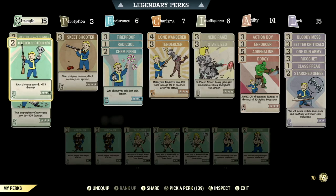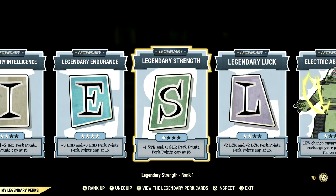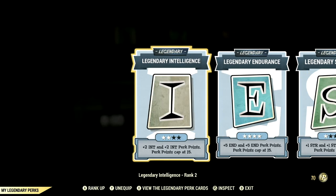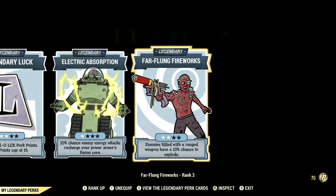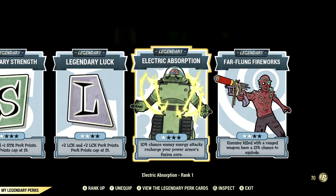Now let's get into the legendary perk cards. These are all the legendary perk cards that help make up my in-game Heavy Gunner build. Starting off in Intelligence, we have that at 2 stars. We have Endurance maxed out, Strength at 1 star, Luck at 2 stars, Electric Absorption at 1 star, and Far Flung Fireworks at 2 stars. These are all the legendary perk cards.